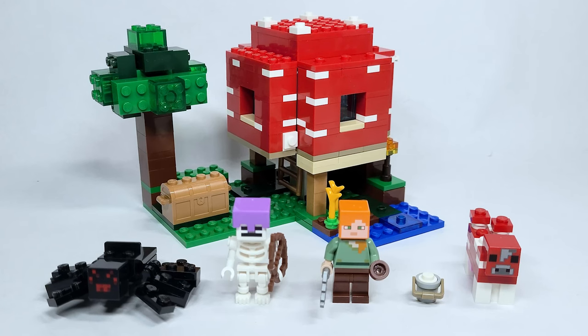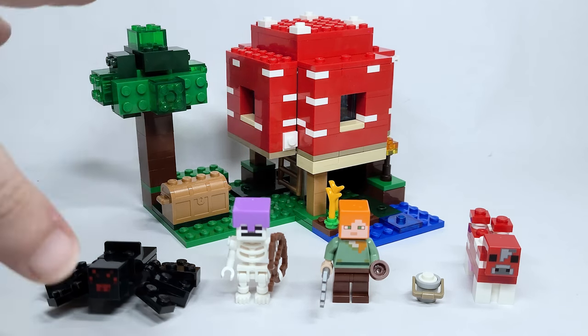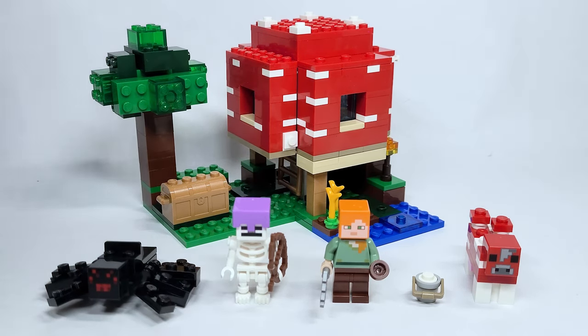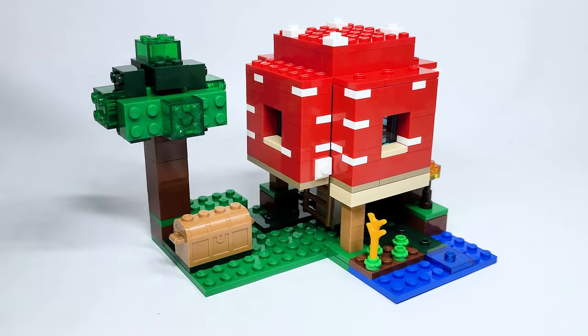That was the first time you could make the spider jockey, which is specifically what you're doing here in this set. This is technically the first ever official version of the spider jockey — all the other ones just had a spot for the skeleton to sit in. I also believe this is the first set set in the dark oak forest, so there are a lot of firsts here.